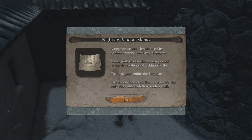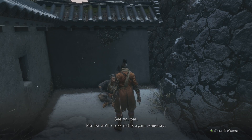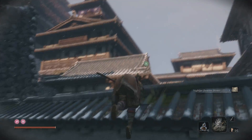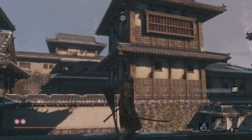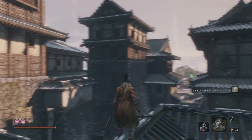Night jar beacon memo - he basically gives us this bit of information to go to the top of the castle, where all the pink smoke is. Like that smoke there - it leads all the way around the castle.